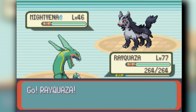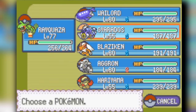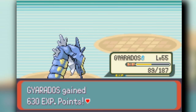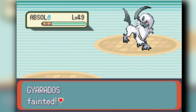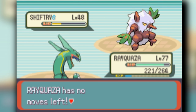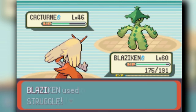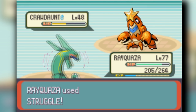Against Sidney I start with Wailord but switch to Gyarados when Mightyena comes out. Gyarados takes down Mightyena. Then I discover that Struggle can miss — I miss two struggles against Absol, which is shocking. Wailord comes out and batters Absol, two-shotting it. I also two-shot Shiftry, though Shiftry uses Double Team and I miss another Struggle. Blaziken two-shots Cacturne. Crawdaunt uses Swords Dance in front of me and gets knocked out anyway. We beat Sidney.